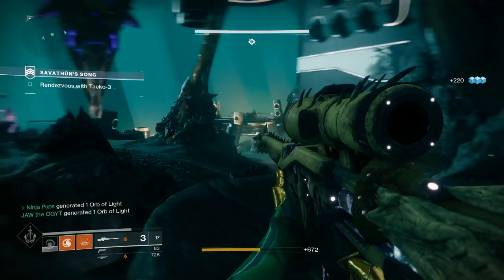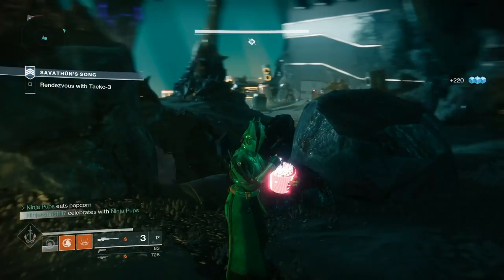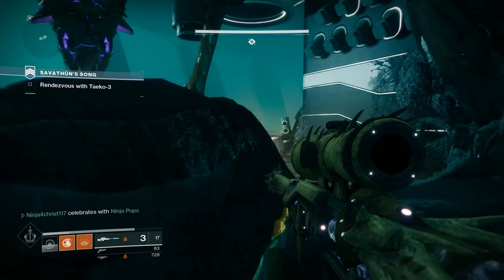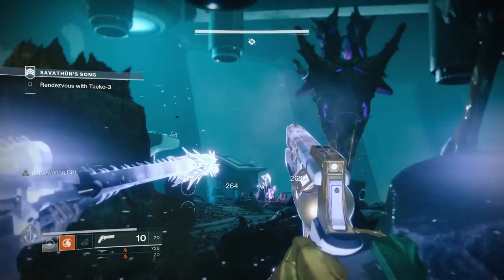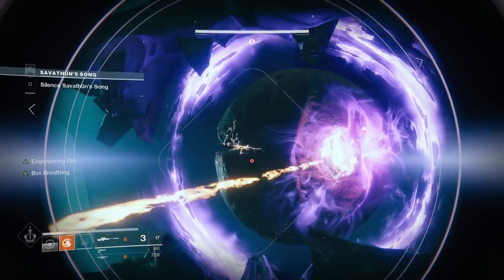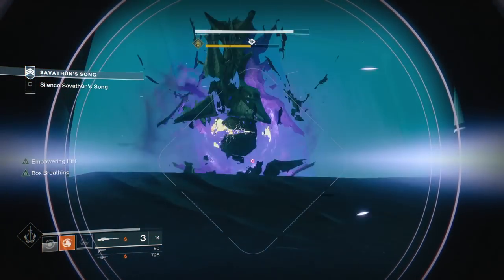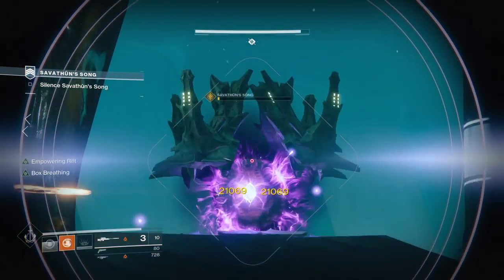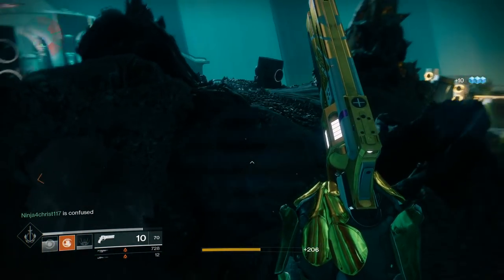Masterwork cores, mod components, glimmer, planetary materials, and legendary shards are going to be the currencies and materials you need most in Forsaken, so stock up on all of those big time. That about does it for this video — hopefully this was helpful. I'm always trying to improve the quality of these videos, and if you're a visual learner like me, it can be really helpful to see these weapon changes on screen instead of reading a huge paragraph of text. Thank you all very much for watching.